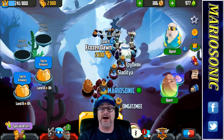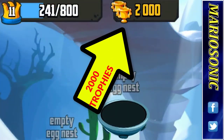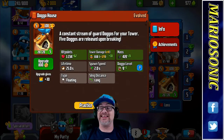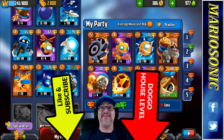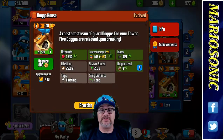So Frozen Dawn — we are almost up to 2,100 trophies. We got 2,000 trophies. This is exciting, man. What are we going to upgrade here? Look at this — we can upgrade the Doggo House. Wow, this is awesome. I'm liking it. Let me know down there in the comment section what your Doggo House is at — what level is that at?